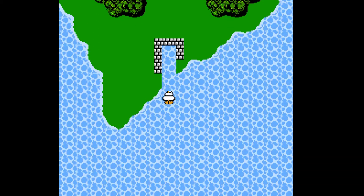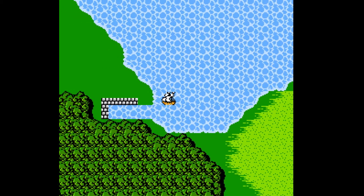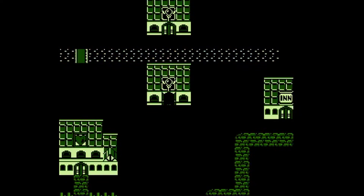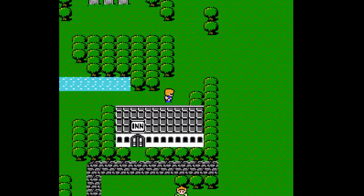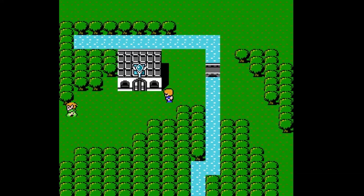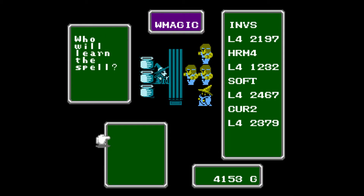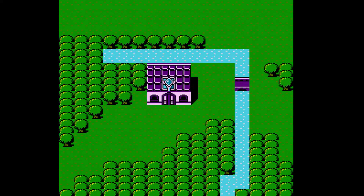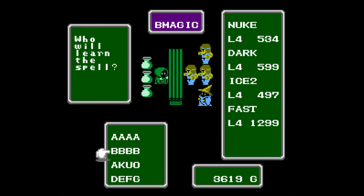Double-check the shop. I feel like there's one level 4 white spell I considered, but it might have just been Harm 4 which I'd pass. Somebody needs Lit 3, and then everybody needs Nuke. Level 3 white magic was garbage except for Fade, which is obviously the best. Oh, it was Harm 4 — yeah, I'll buy that. Alright everybody, it's Nuke time.